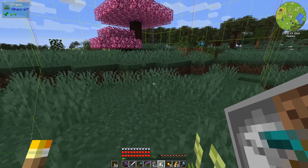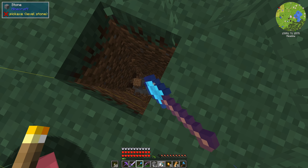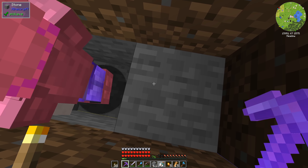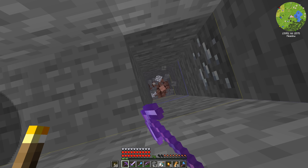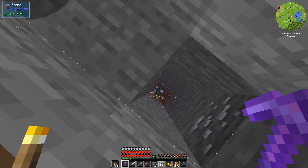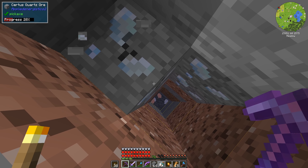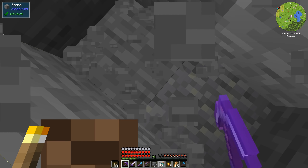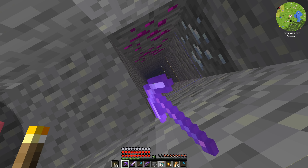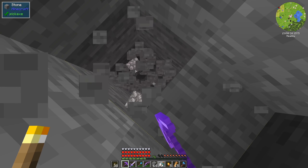The downside of this quarry is that to set the second corner we have to dig down a bit. My chest piece has Block Reach on it, which makes it so I can reach stupidly far — like I could dig far enough that if I didn't have armor on, I'd die. It's ridiculous.